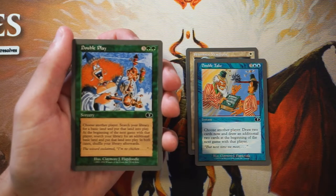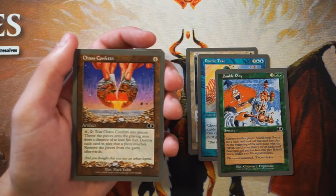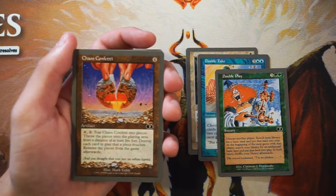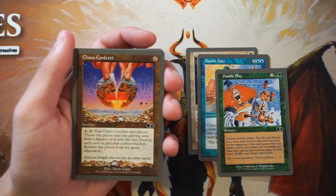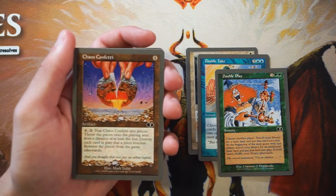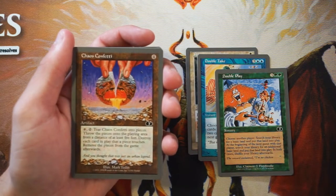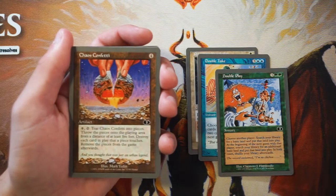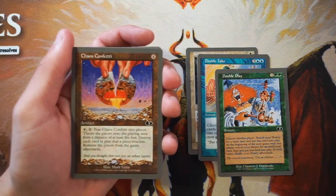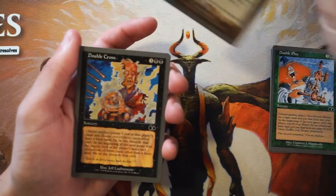Chaos Confetti — very cool. It's an artifact for four mana. Pay four and tap it, then tear it into pieces and throw the pieces onto the playing area from a distance of at least five feet. Destroy each card in play that a piece touches, then remove the pieces from the game. This is a spoof on Chaos Orb, where you flip the card and whatever it lands on gets destroyed — very similar, but technically more powerful since it can hit more stuff. You do have to tear up the card, which kind of sucks, but if we were drafting I think this would be the pick. This is very very powerful.